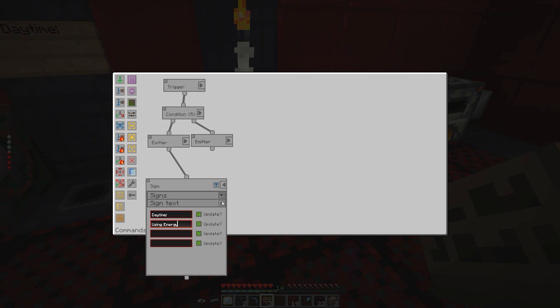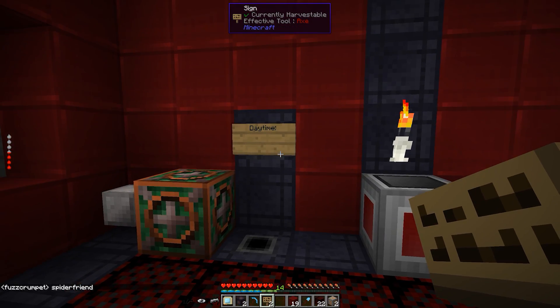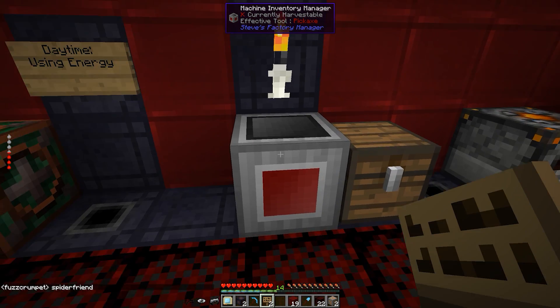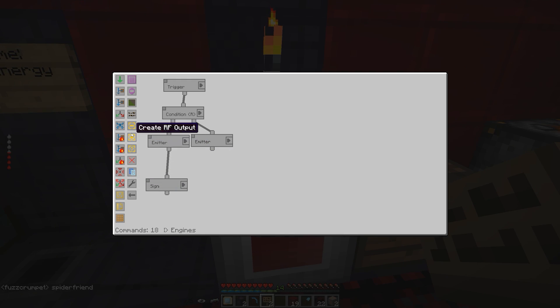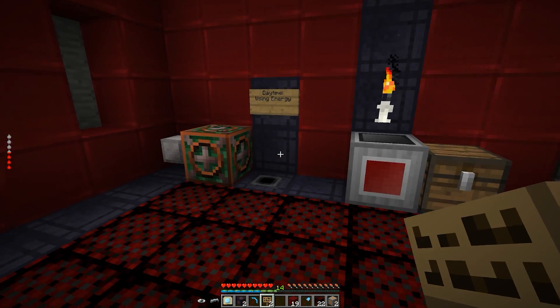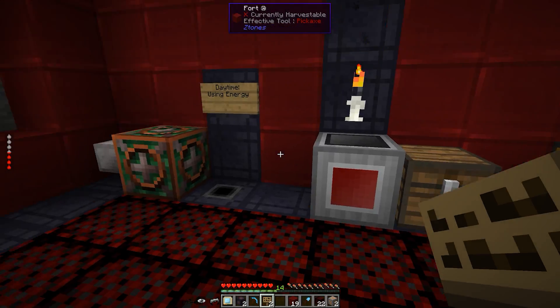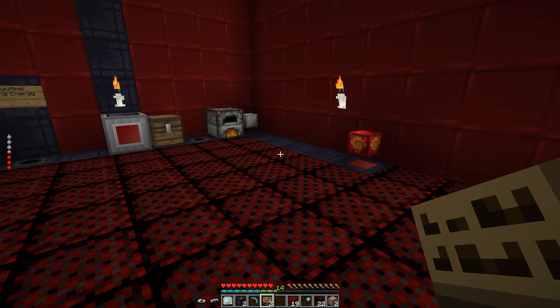You can see that once every 10 seconds it will actually run, so it says 'daytime, using energy.' Then if we go ahead and put another sign updater down here, we can do the exact same thing and have the system explain what it thinks it's doing. We set the sign text to 'nighttime, storing energy' — as soon as nighttime rolls around we will be actually storing energy.